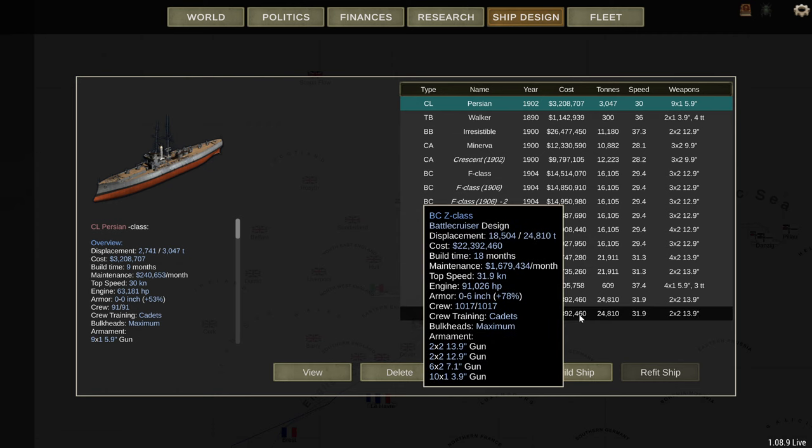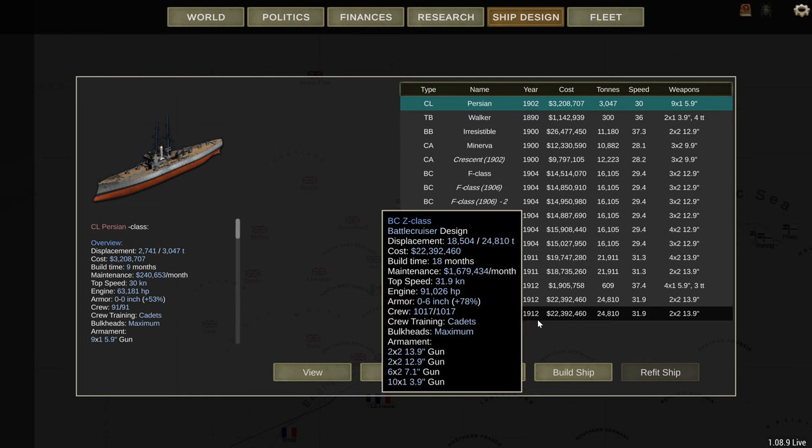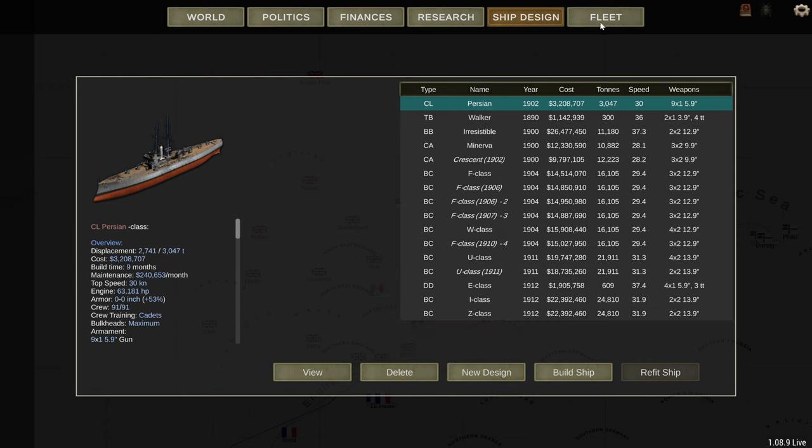Now if you put your ship into sea control, this goes up to 12.05%, so from 7.5% to 12.05%. And if you put it in limited, it drops it down, but I can't remember the exact number.